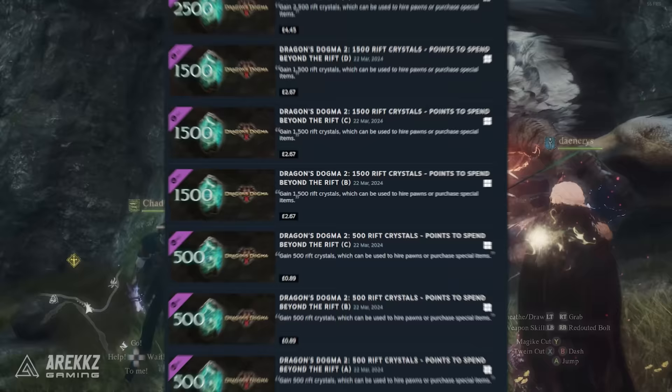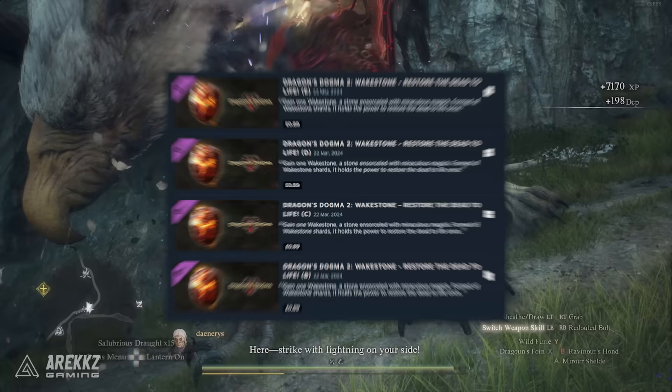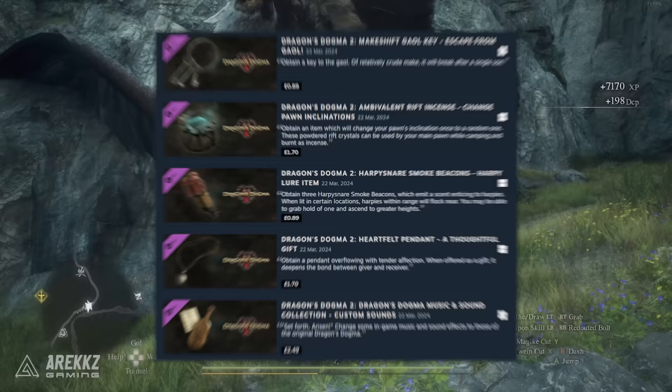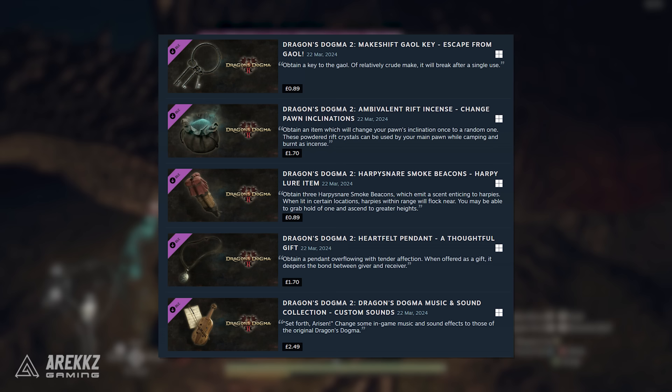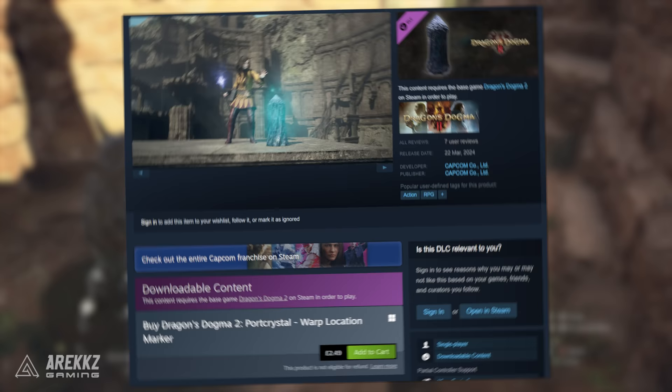There's a bunch of different Rift Crystal packages with various amounts, and the maximum one is 2500 RC for £4.45. There are also individual Wakestone packages you can buy for 89p each, and various consumables with items like the makeshift jail key, Rift Incense, a Harpy snare, a pendant to gift for affinity, and some alternate music options. Some of the most disliked ones include the special camping bundle that weighs less than normal, a Port Crystal — a rare item to set a specific fast travel point — and the Art of Metamorphosis book to edit your character, the Arisen's appearance, or your pawns.